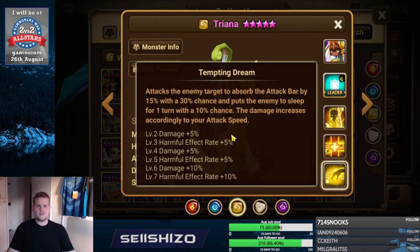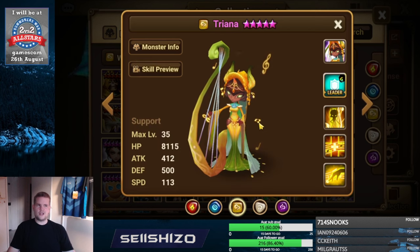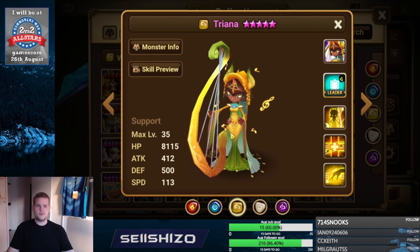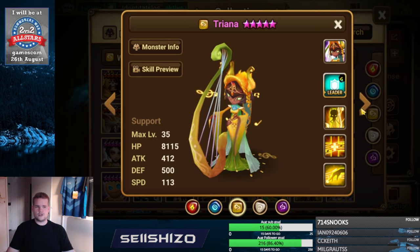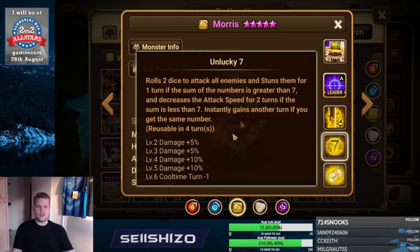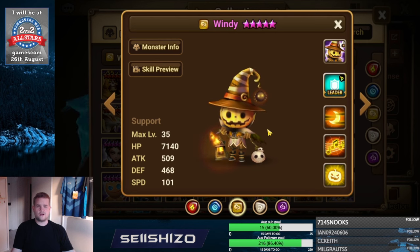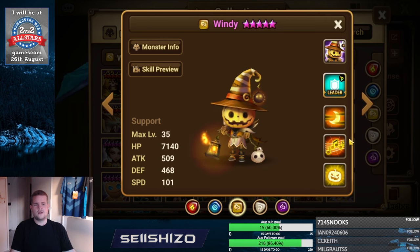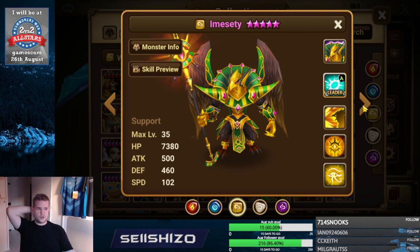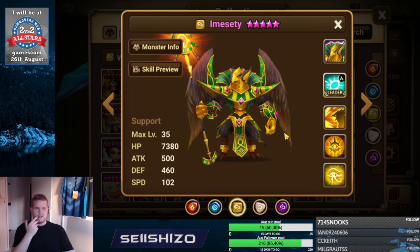Triana: recovery S2 on right side; if high crit rate, crit damage S1. Left side: if high crit rate and crit damage, go damage on water; if on defense, damage reduction from expected element. Morris: not really used — additional damage by speed, HP, attack, and maybe accuracy S2. Raviti: not really used. Windy: definitely used — left side damage reduction from expected element, most cases fire. Right side additional damage by HP, speed, and defense in that order; attack is also decent. A lot of additional damage artifacts work on him. Immensity: not used much, but crit damage increases still add value; no real need for damage reducers.